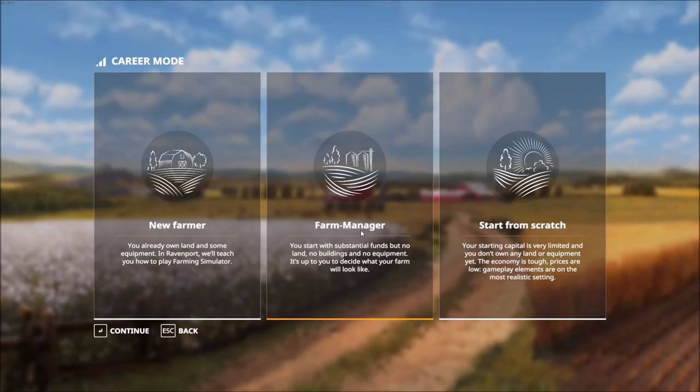Then we move over to Farm Manager. This is the most appealing to me. We start with substantial funds but no land, no buildings, and no equipment. We have to purchase anything and everything. This becomes particularly important because in Farming Simulator 19 you can only change or alter the land, place buildings, cut trees, or mow grass on land that you own. No more cutting trees on fields you don't own — you must own the land to work it.